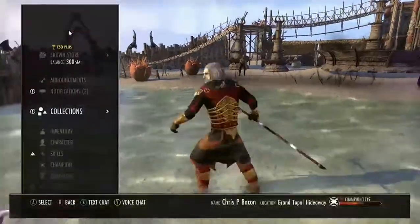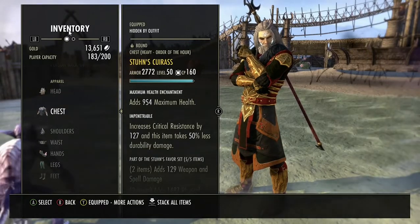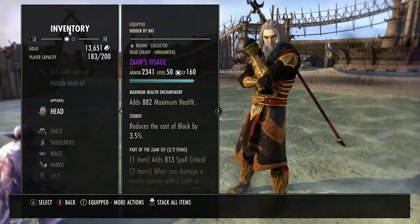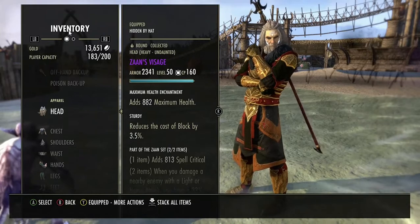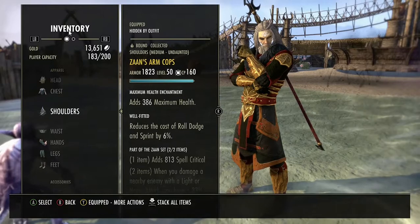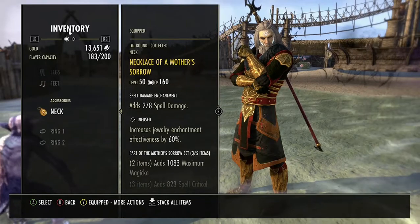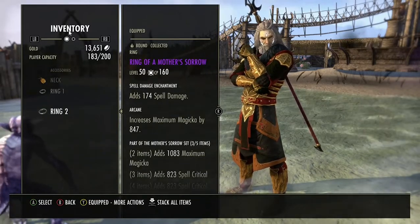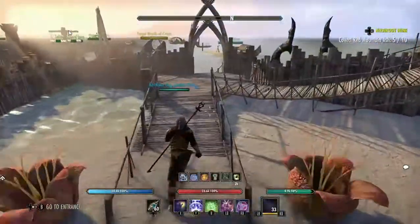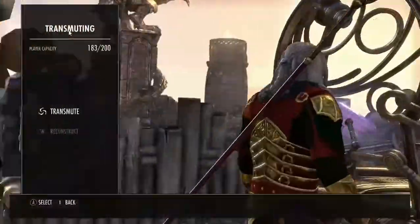So if you are new, you want Divine on all your armor pieces — helmet, shoulders, waist, legs, feet — and Infused on all your jewelry.